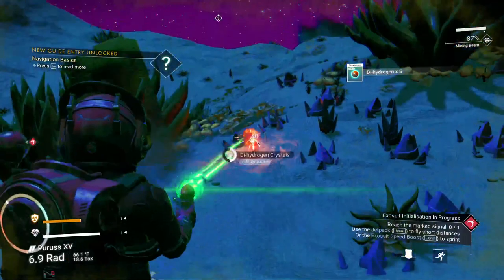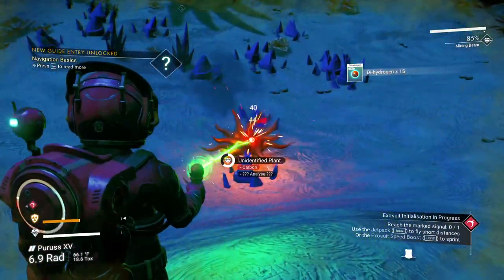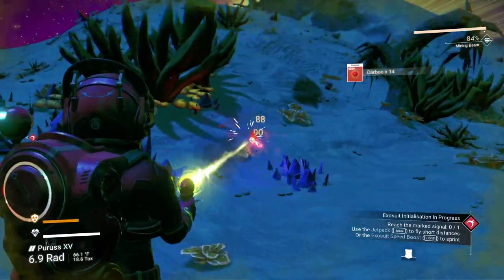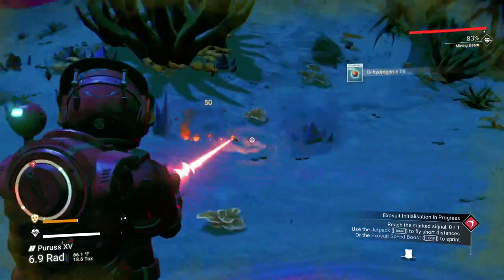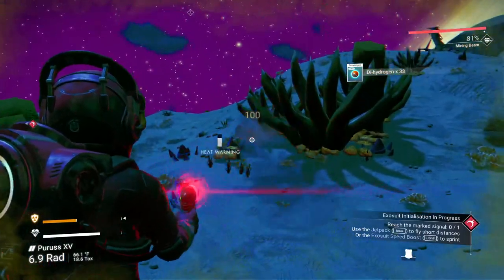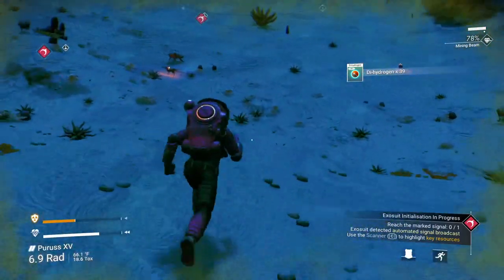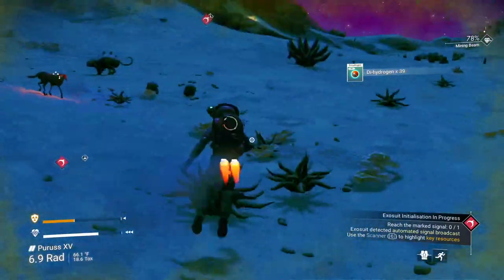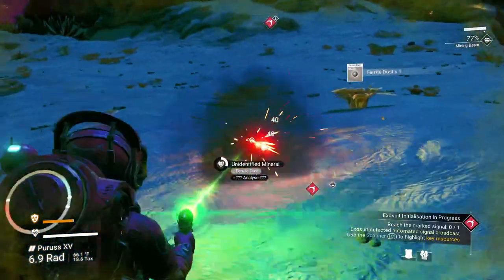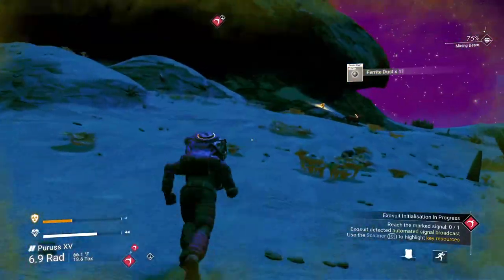We need to grab things as we go. Can't stop too long at any one place. I definitely need the dihydrogen. If you can keep your beam hot like this, you can gather up the resources a little quicker. Occasionally it'll pick up extra resources or more crystals — so it's always a good thing.